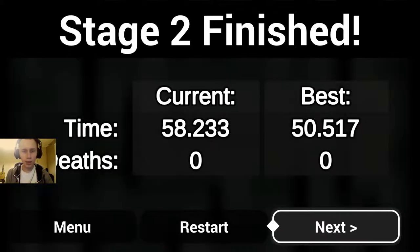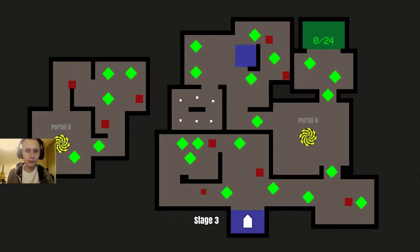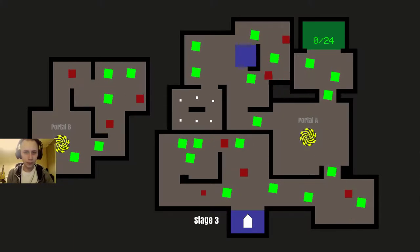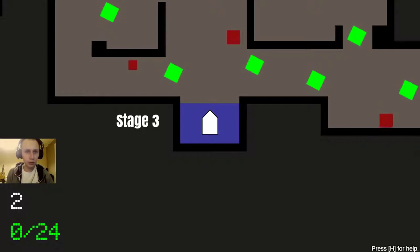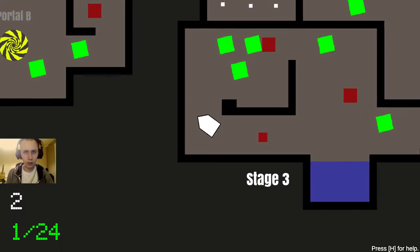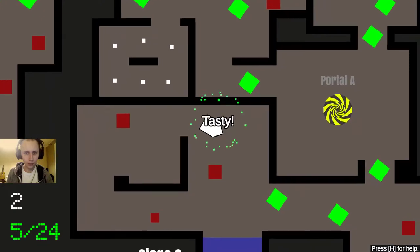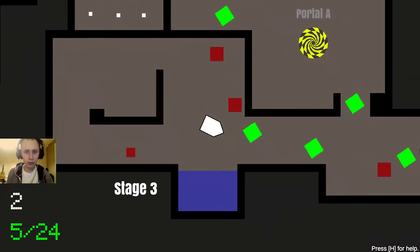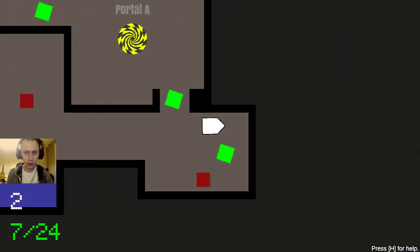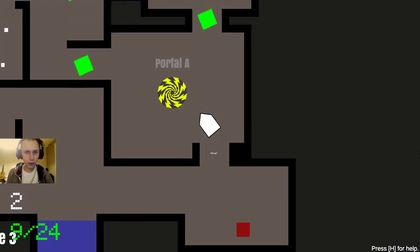That was level two. Let's go to the third one. In this one we have portals connecting two sides of the map, and we also have some stuff. Let's go — that was crazy good. I'm so good at this game. Let's take this, just like that. Okay, let's go to the portal.